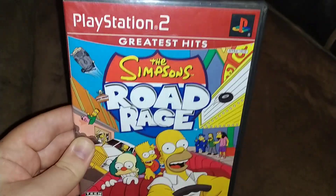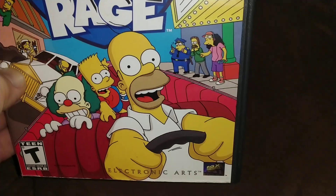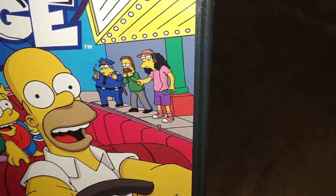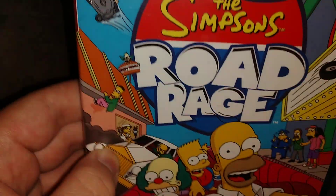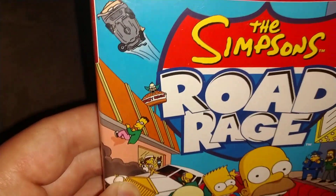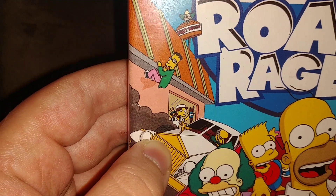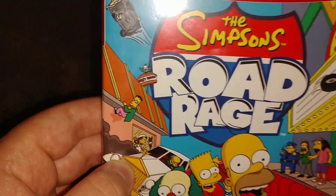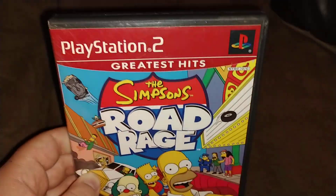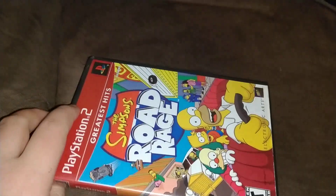The front — it's a picture of Krusty, Mr. Burns, Bart, Homer, Ned Flanders, Otto, Wiggum, the Krusty Burger. There's a picture of Squeaky Boy's team, Dr. John Frank I think his name is. This was made around season 15 and 16, or 2001 and 2002. The PS2 logo — The Simpsons Road Race.